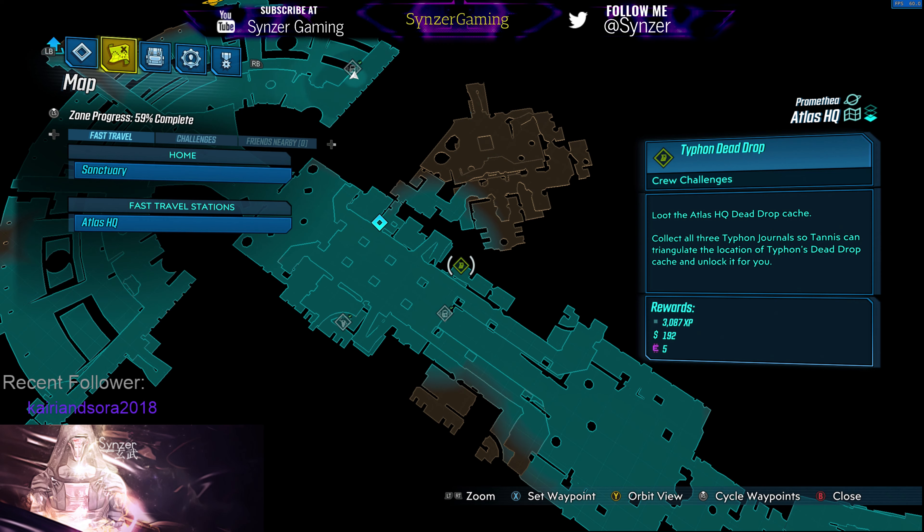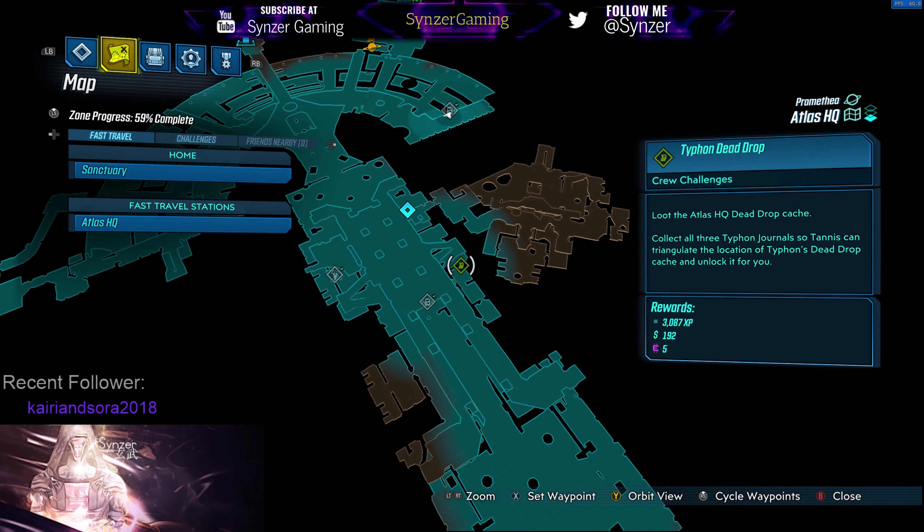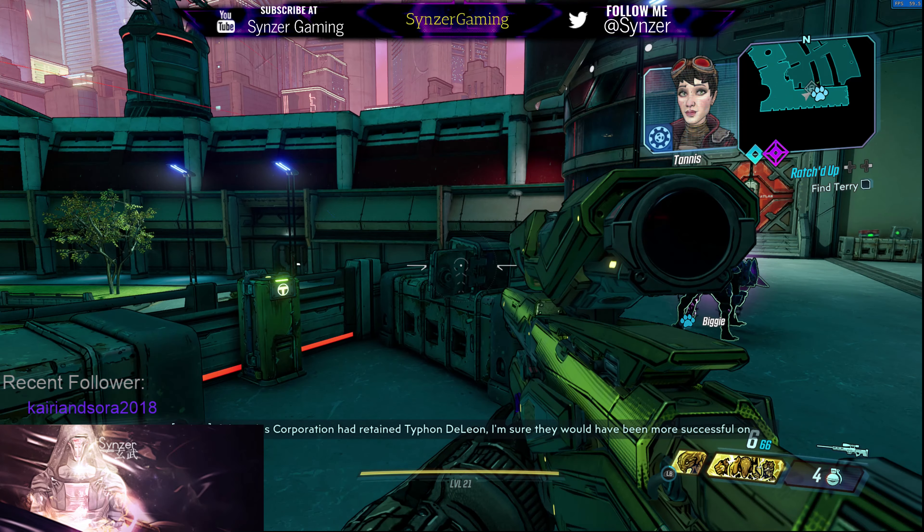So you just go to that Dead Drop, and then you'll also get some experience and money. It's just where you get loot, and sometimes there's some pretty decent loot in it.